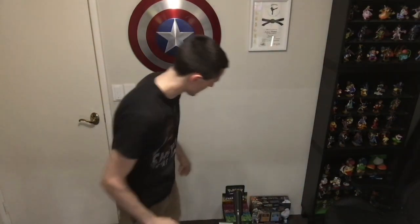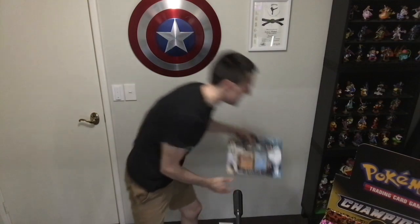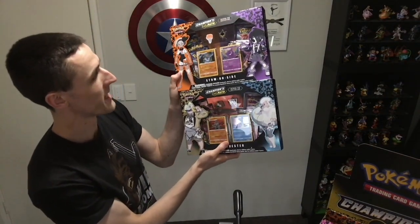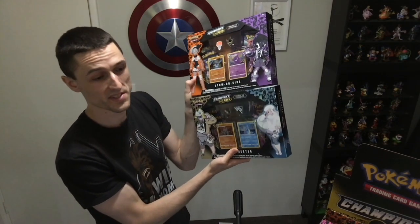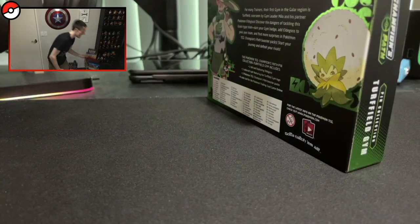Yo, what is up guys and welcome to one of the biggest projects that I've ever done on this YouTube channel. We have a massive unboxing to do and this is going to take several weeks, so stay tuned over several videos to have a look at this collection. We have the Champion's Path pin collections — six boxes with the majority of the gym leaders, plus two version exclusive big pin collection boxes. We're going to start today with the very first gym leader, Milo. Let's cut over to our card opening scene and get started.